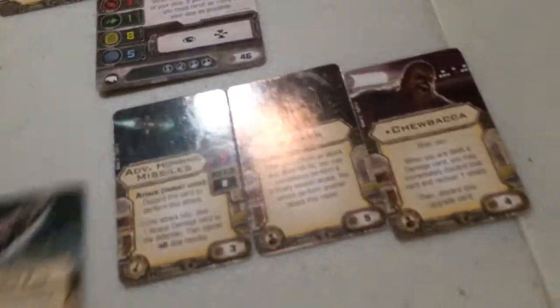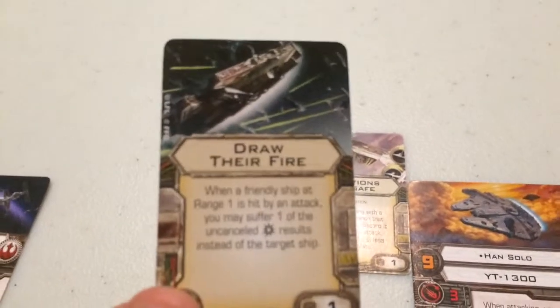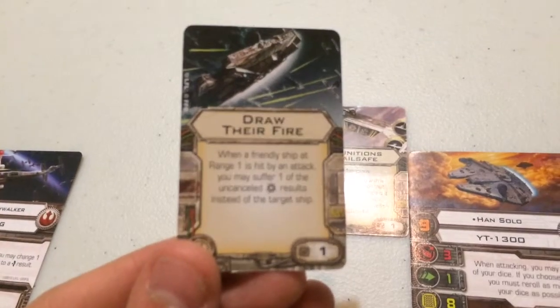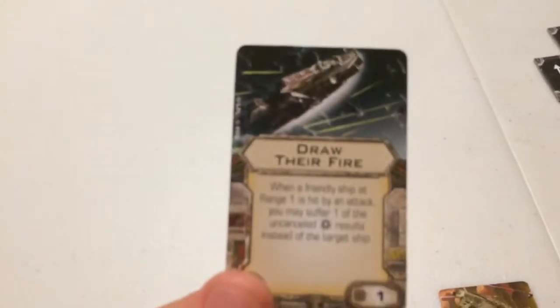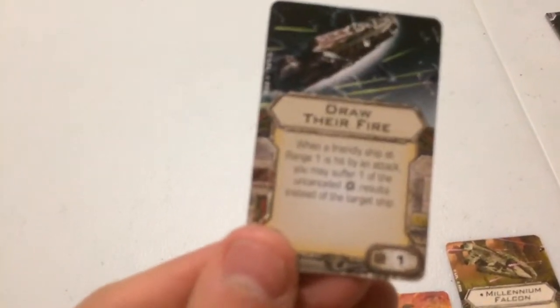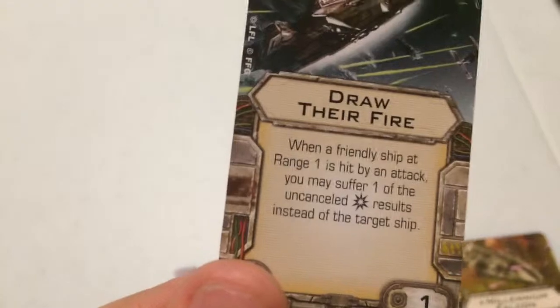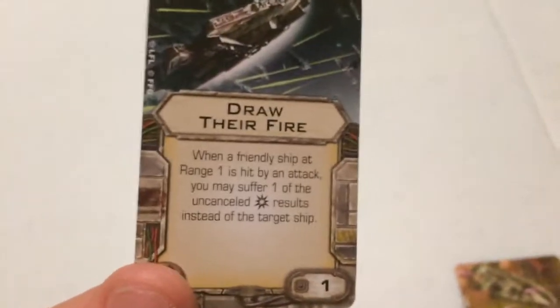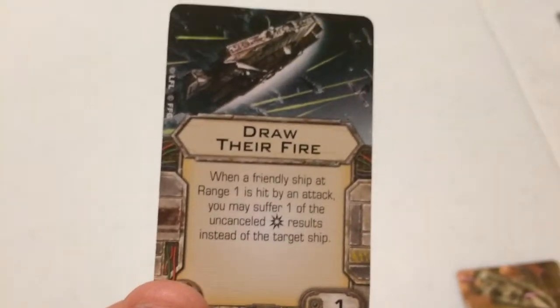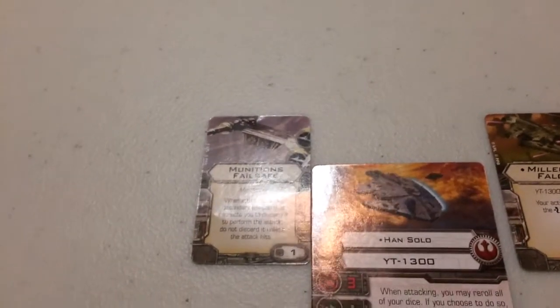For his elite pilot skill, I've chosen Draw Their Fire, which states: when a friendly ship at range 1 is hit by an attack, you may suffer one of the uncancelled critical results instead of the targeted ship. Draw Their Fire allows you to absorb critical hits for your ally, which is great because Luke Skywalker's X-Wing isn't very durable. With the shield upgrade it has three hull and three shields, so if Luke stays at range 1, any criticals he would suffer Han will take instead — and since Han has more shields, he can take the punishment more.